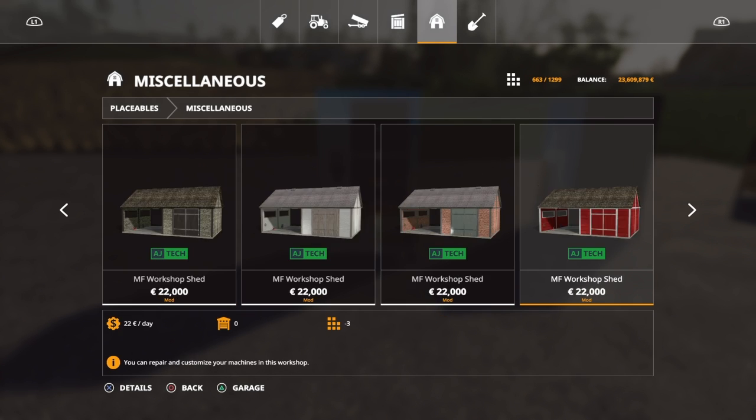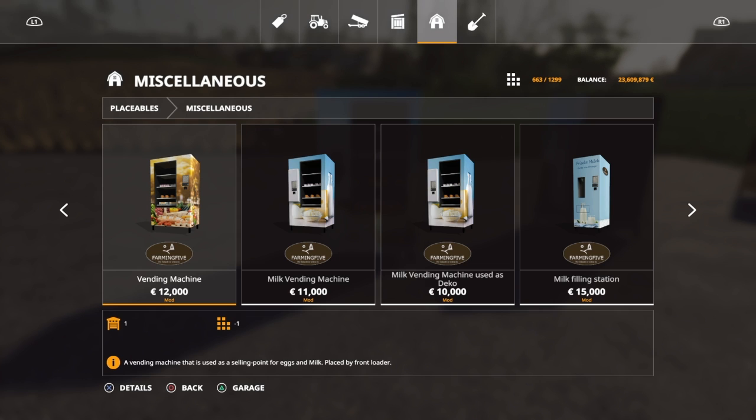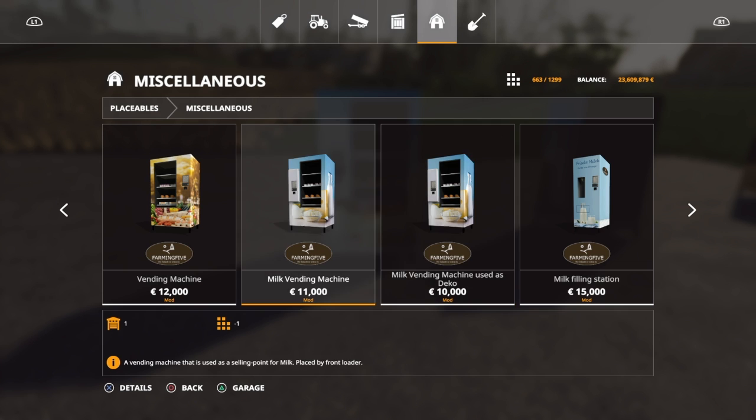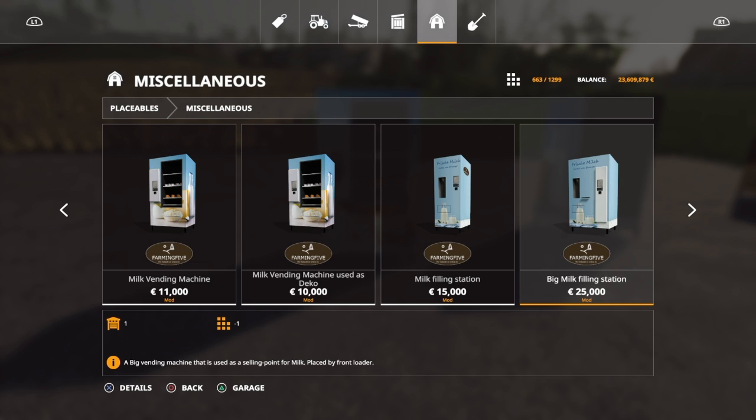They're under miscellaneous — scroll all the way over. This one here is a selling point for eggs and milk. This one was a selling point for just milk. This one says it's a vending machine used as a decoration if you've already placed another one and don't need another trigger. This one here is also a selling point for milk.